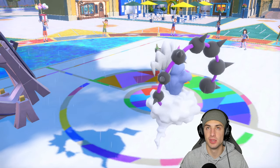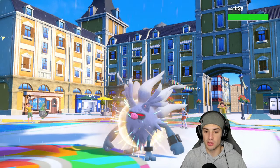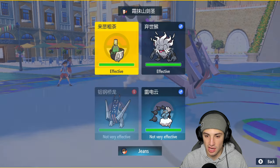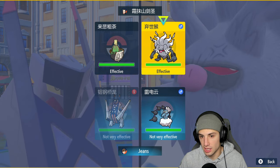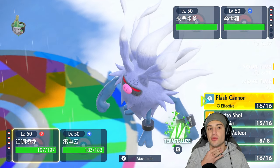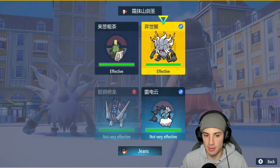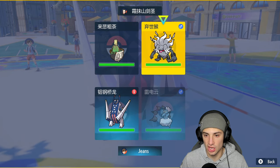They have Tailwind set up but if they go into a special attacker I'll just Eerie Impulse it. Annihilape comes out — that's where things get annoying. I could go Electro Shot, Flash Cannon, or Body Press. I kind of want to Tera Grass to neutralize Fighting moves, and on top of that just start using Thunder Wave.